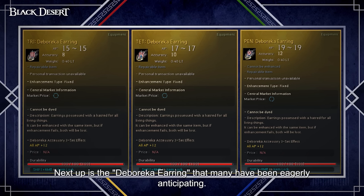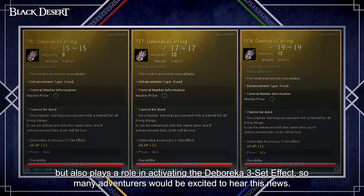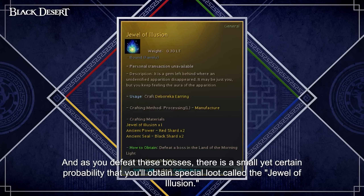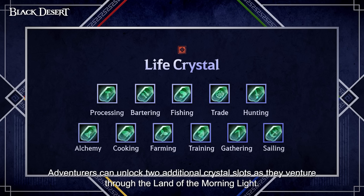Debaraka Earrings are being introduced with this new region. At PEN they have 19 AP, 12 Accuracy, and an All AP +12 Debaraka 3-set effect on them. To craft this item you will need a Jewel of Illusion, two Red Shards, and two Black Shard Seals. Jewel of Illusion can be obtained at a low chance from Boss Blitz reward bundles.